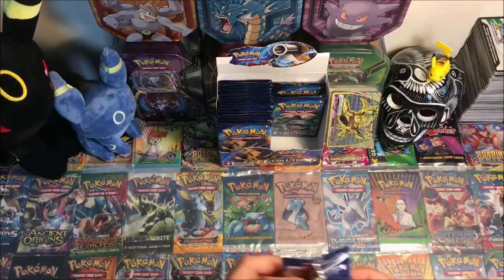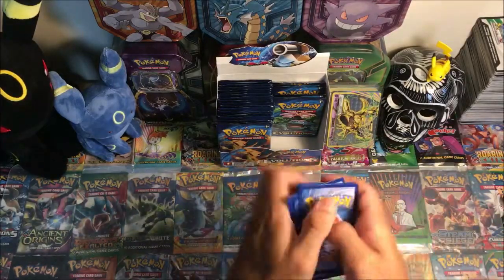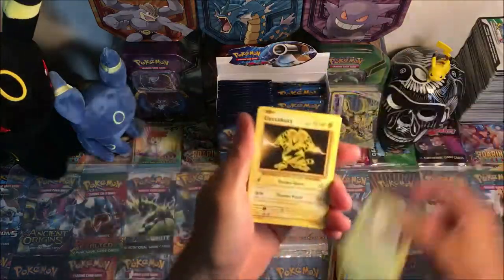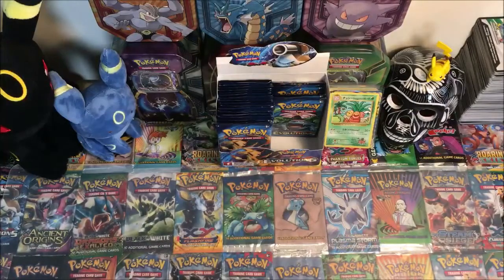Black code — slide that over, save that one. Vulpix, Dark Energy, Magikarp, Weedle, Electabuzz — we got a secret rare! Misdreavus, Revive, reverse Voltorb, and a regular rare Dugtrio.